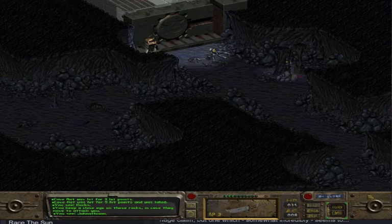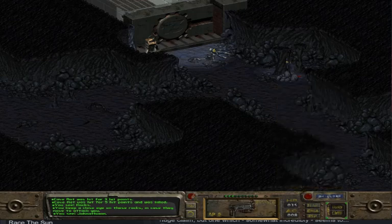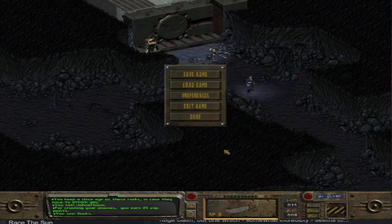Keep a close eye on these rocks in case they move to attack you. Is the rat dead or still going? Oh cool — look at that! That swaps him again. Is it my turn? The rat's a goner, I just can't find him. Maybe it's not important if he had loot or not.